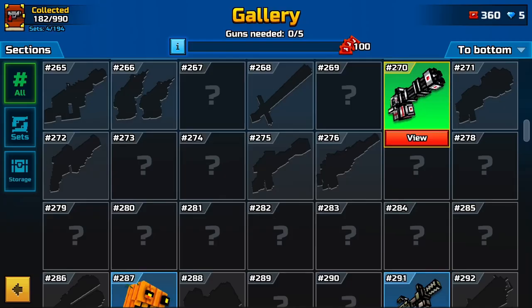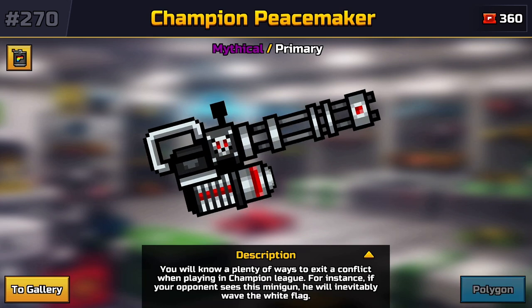First, get a weapon with the minigun effect, then only shoot one bullet at any two dummies in the gallery.